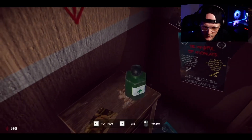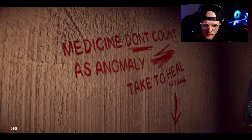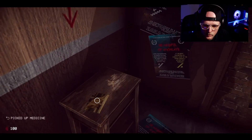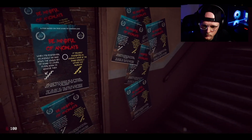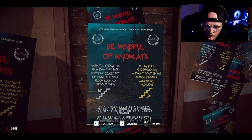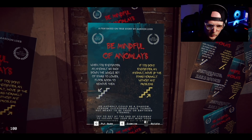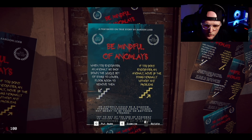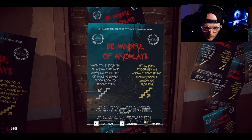Okay, got a picture of a cat, green juice — medicine doesn't count as an anomaly, take it to heal if found. So there's just a bunch of stuff. When you encounter an anomaly, go back down the whole set of stairs to the lower floor room to remove it. If you don't encounter an anomaly, move up the stairs normally. An anomaly could be a shadow person, flickering lights, things not meant to be there, or anything strange. Try to get to the end of the stairway to escape.